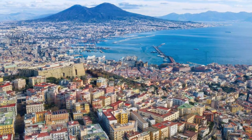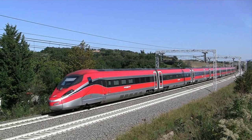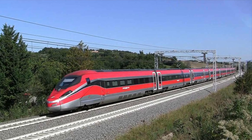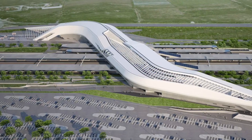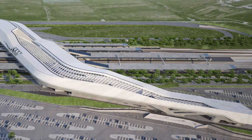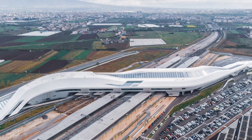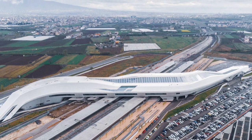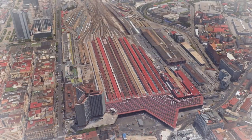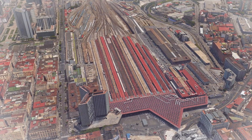On the high-speed section, you only have to stop at one intermediate station — and what a station it is. Probably one of the best-looking stations I have ever seen, and that station is Napoli Afragola. It looks quite stunning. Then of course, both high-speed and slower regional services terminate at Napoli Centrale, which is right in the city centre of Naples.